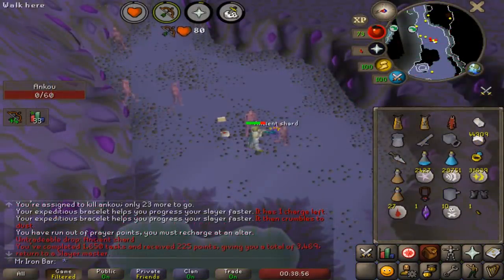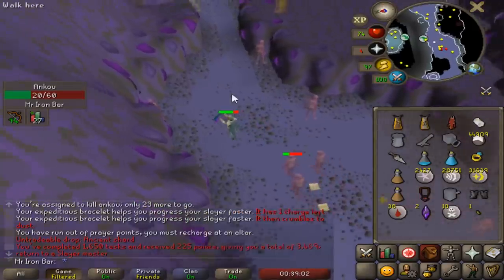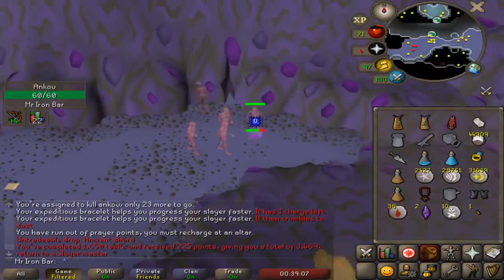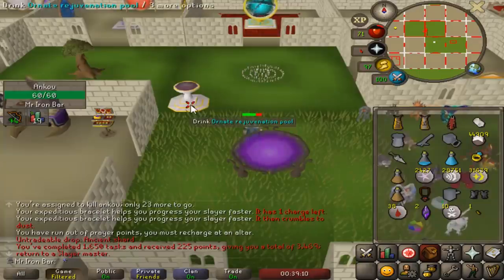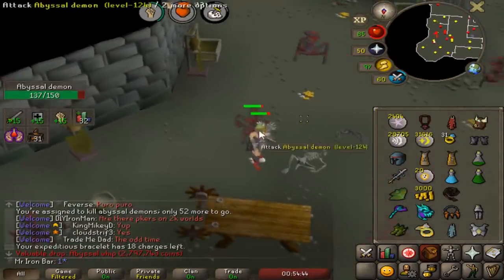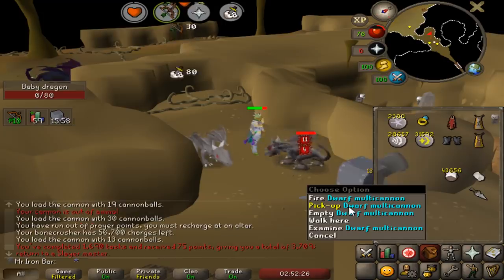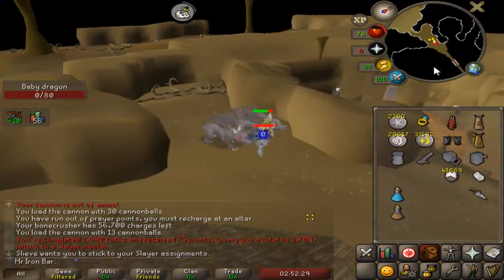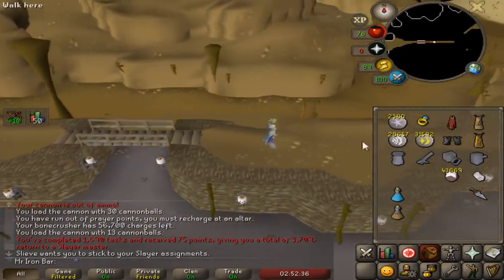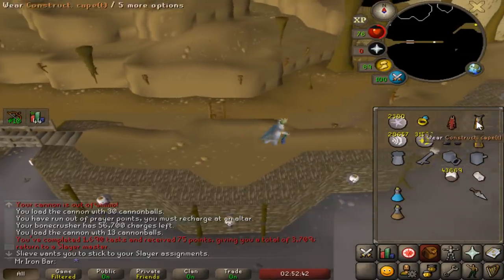I just did my next 50-task set, which gives me 225 points — I'm at 3,500 now. I'm definitely going to try to settle at 4,000; 5,000 is a bit too much of a stretch. I got a whip drop too! This is going to be my last regular 10-task streak, because I'm going to be getting the 100-task streak once I hit 1,700. By the time I finish that, I should be around 4,000 points — it doesn't have to be exact, as long as I get close.